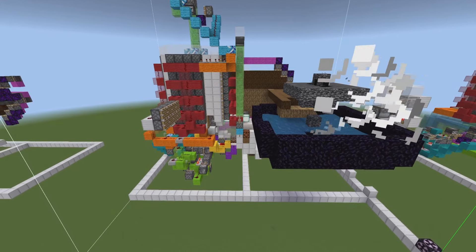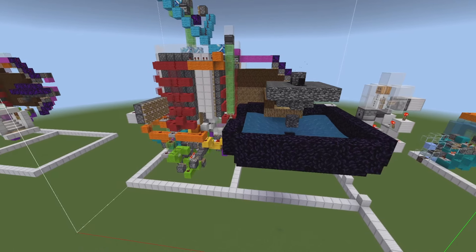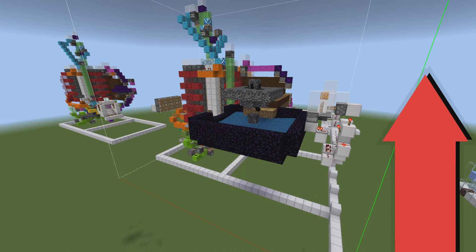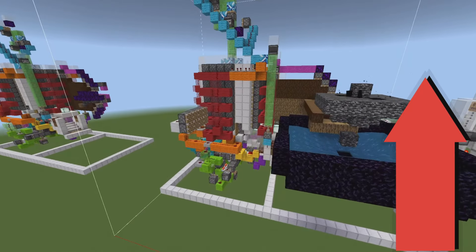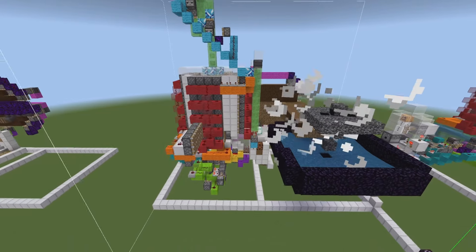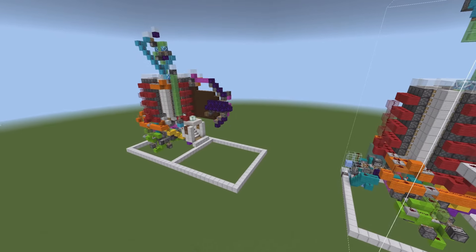If you'd rather build the Superior Universal Tree Farm that doesn't get dirt or clay, you can build that farm and I'll leave a link to it in the top right-hand corner. The only difference is that this tutorial does not come with the Wither Blaster - it actually comes with just the wood coming out of the farm. I have a separate video showing you three different ways to collect your wood.